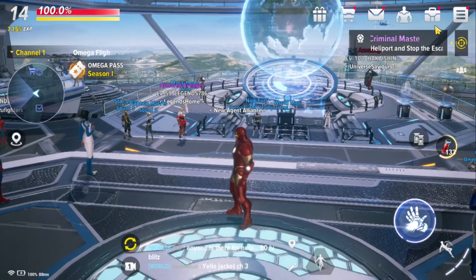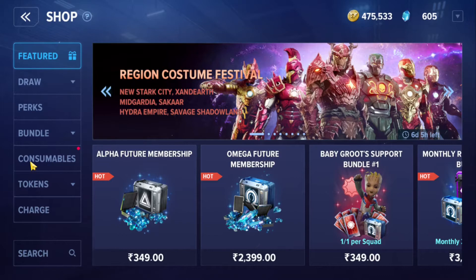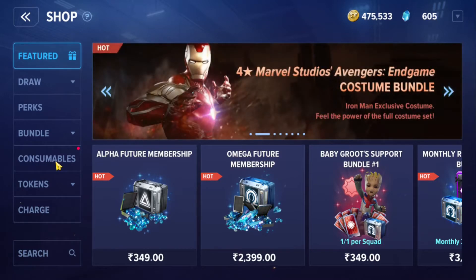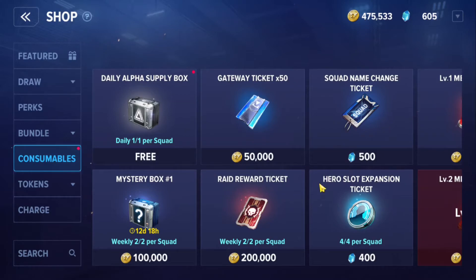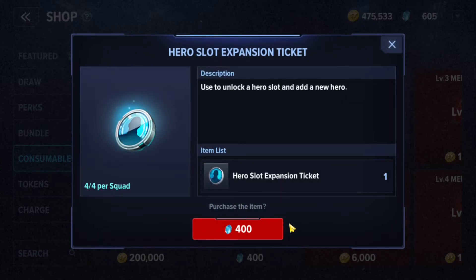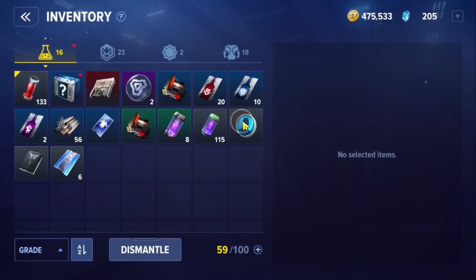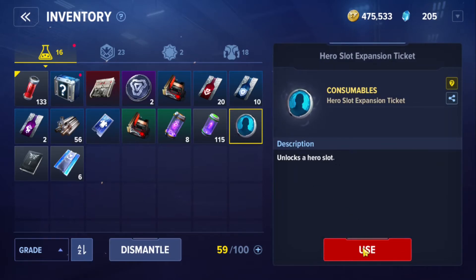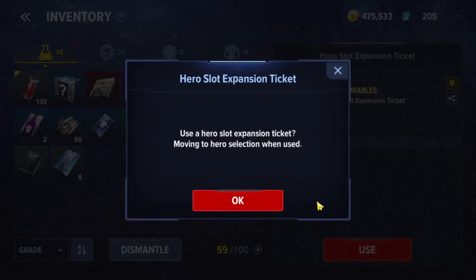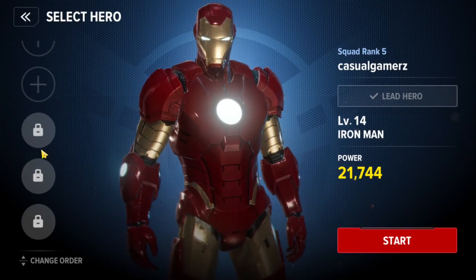Tip number ten: buying a new character slot. Go to the Store section — by default you are given four hero slots. If you want additional hero slots, go to Consumables where you will find a Hero Slot Expansion Ticket. Buy it and it will go to your inventory. From there, go to the Consumable section and click 'Use' to unlock an additional hero slot, allowing you to create a new character.